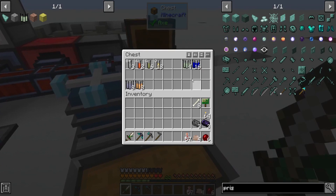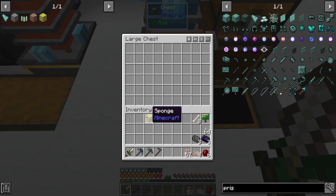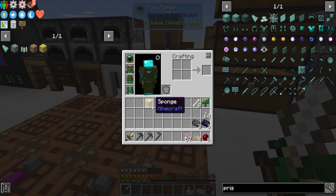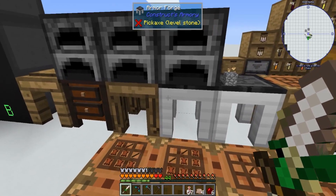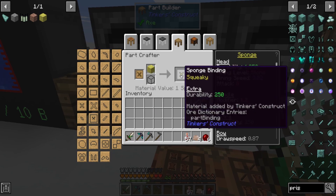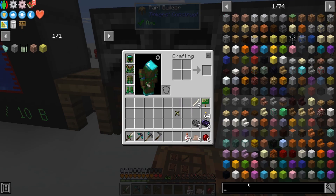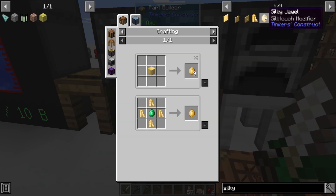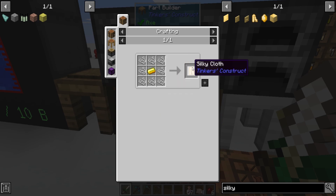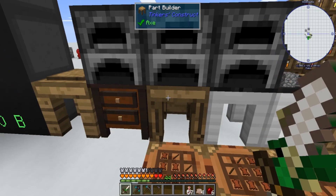And then a sponge, which I did not craft yet. A sponge, if you're not familiar with it for modded purposes, it is a good option for your Tinker's Construct tools in order to get silk touch. There are two main ways of getting silk touch: one is your sponge, and the other is a silky gem jewel, which needs an emerald and some gold and string. Using the silky jewel takes up a modifier slot, while putting on the binding does not.